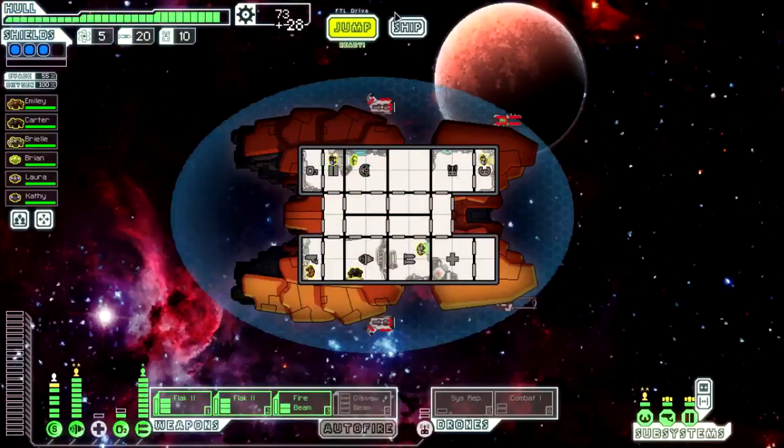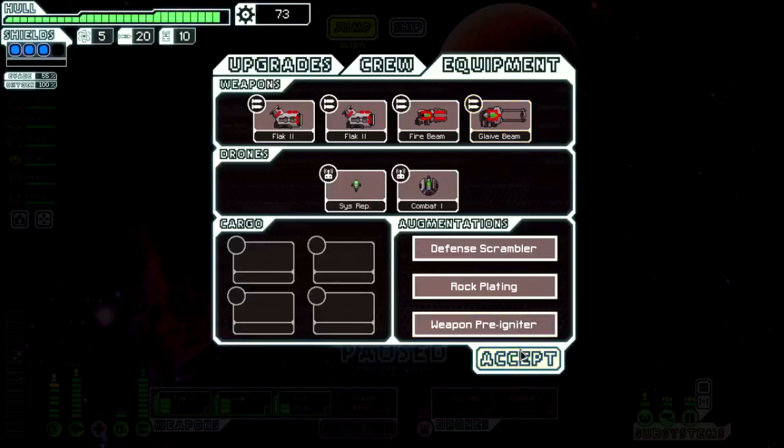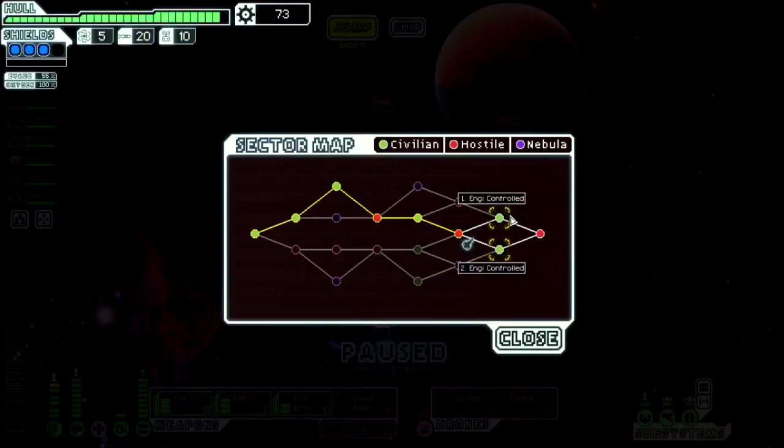A glaive beam — power 4, that's interesting. That's one of the most powerful weapons in the game, and getting it right now is kind of unfortunate because I don't really want it at this stage. But I can sell it and get a good amount of scrap. All right guys, that's it for today — we'll see you next time in one of these energy-controlled sectors. Adios!